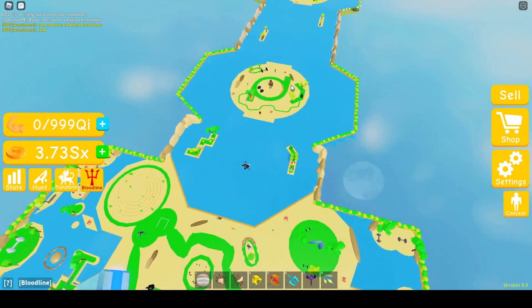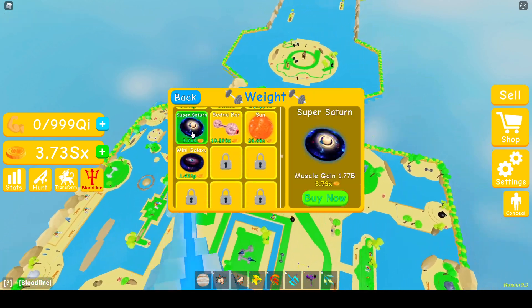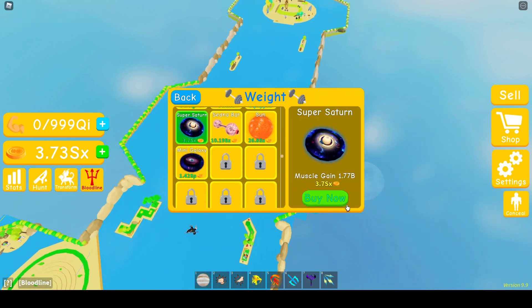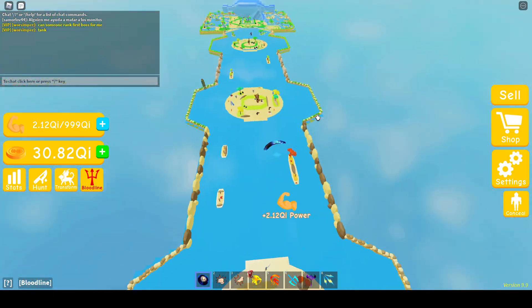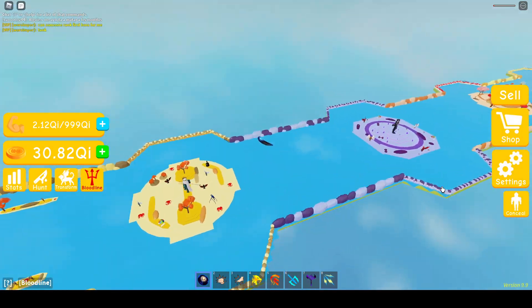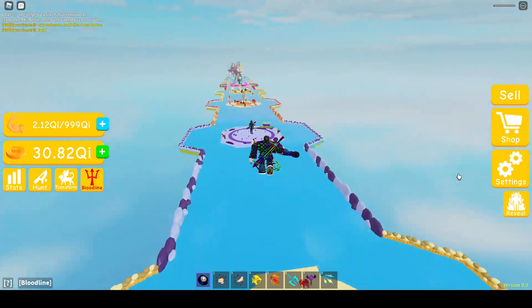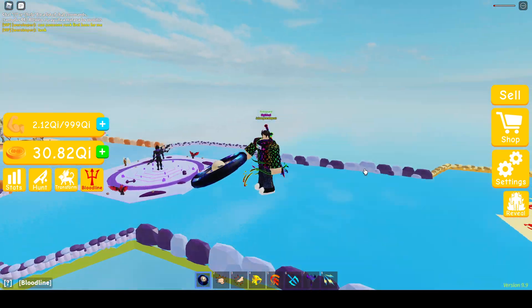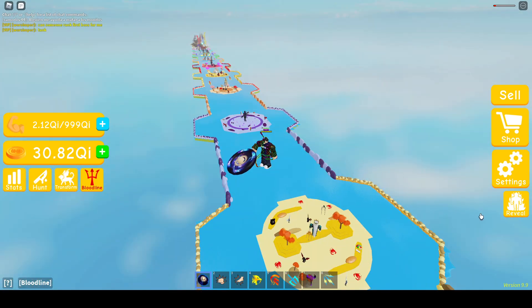Okay guys, we have enough to buy the Super Saturn. It actually took me a pretty while — like 20 minutes or something like that. But we can buy Super Saturn. Let's see how much we get. We get 2.12 QI per lift with stage 11. That'll be the end of today's video. If you guys liked today's video, make sure to like and subscribe, and I'll see you in the next one. Goodbye.